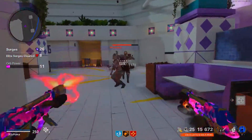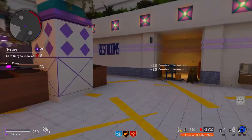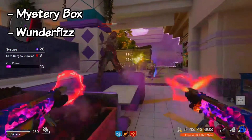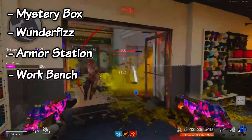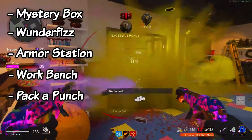Imagine this: in the middle of the map, they place all the essential items. You have the mystery box — multiplayer maps are kind of small, so just one non-movable mystery box spot. You have the Wonder Fizz instead of adding other perk machines. You can add an armor machine, a workbench, a pack-a-punch machine, and anything else needed. Just drop it all in the middle of the map or spread it out. Also, multiplayer maps are already made for multiple people, so get rid of the two-player limit and have four-player maps. They don't necessarily have to add buyable doors or wall buys.